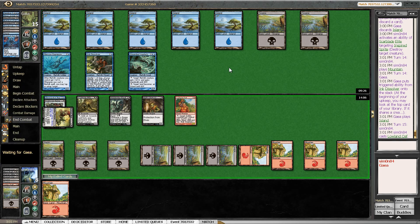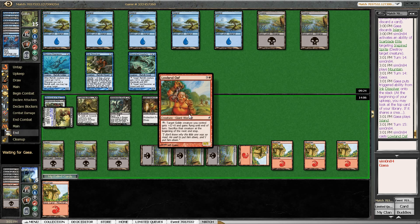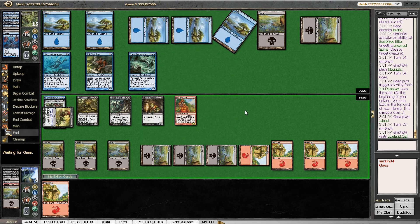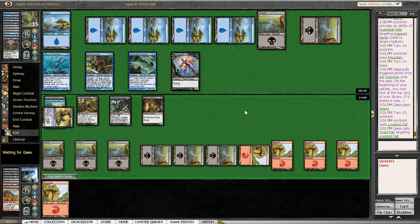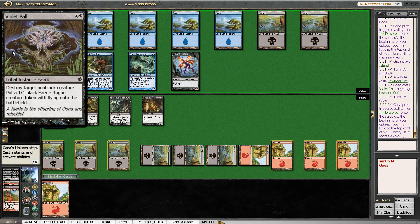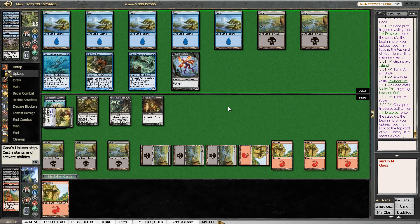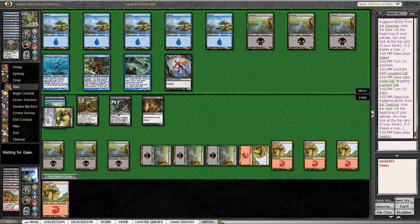Now I have my own pumper — it does allow me to make my Goblins a bit larger. That could be some kind of flash creature. Violet Pall: destroy target nonblack creature and you get a 1-1 flyer. Alright, so the Oaf is dead. That would have been a nice card — I would have been able to sacrifice the Boggart Mob or get through in the air, both of which would have been nice.